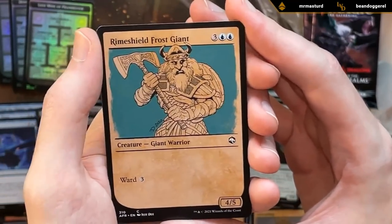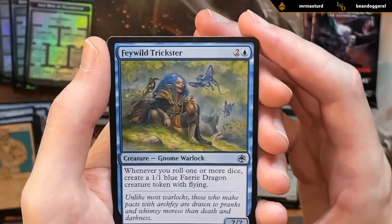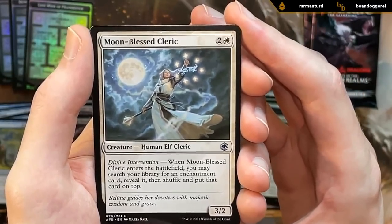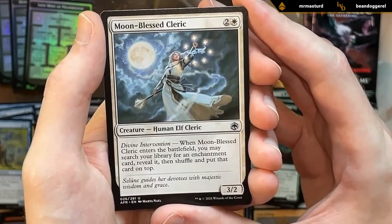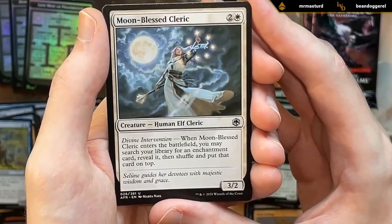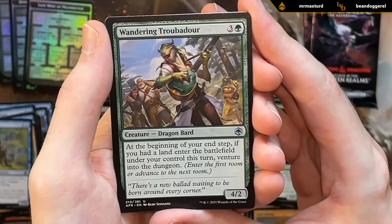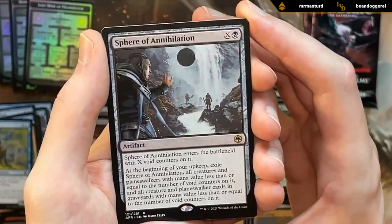Rimeshield Frost Giant with an interesting alternate art. Feywild Trickster as our first uncommon — payoff for the dice-rolling deck. A Moonblast Cleric that can grab an enchantment — so if we somehow splash for the Skeletal Swarming, this is potentially a way to grab it. If we end up black-white-splash-green, the cleric can help find the Skeletal Swarming as well. A Wandering Troubadour — also an excellent card, pretty easy to venture with this a few times. And then a rare: Sphere of Annihilation — not an amazing card, but still probably playable, especially in-color if we end up black.